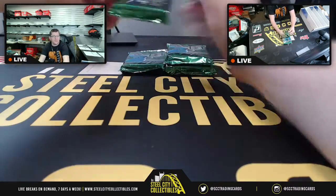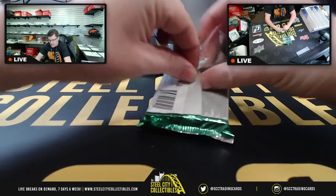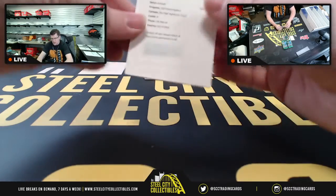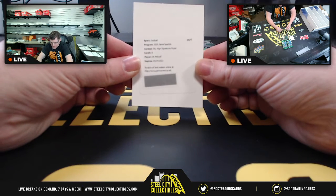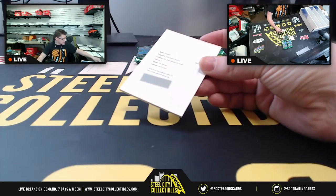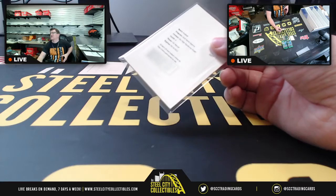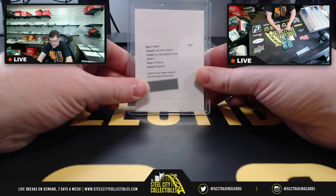Got beat out of the last spot for that Impeccable — not tonight. Sky High Signatures Hyper, card number nine, DK Metcalf. So the Sky High Signatures Hyper DK Metcalf — we don't have to see what that's out of, because this is a random pack. James, this first pack is for you, so you get the DK Metcalf Redemption on the Sky High Signatures Hyper, card number nine.